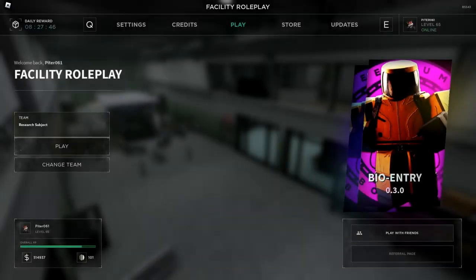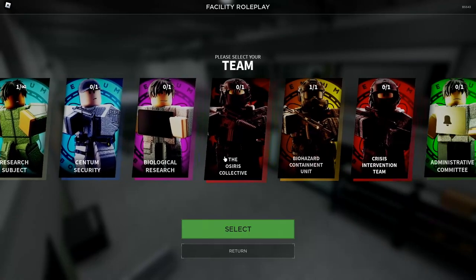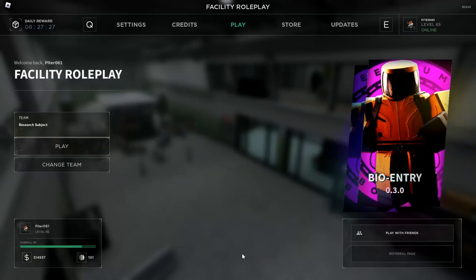This is the main menu. From now on we have to press the Start button to proceed further to the menu and the settings in it. There's pretty nice music in the background — the basic music of the facility roleplay. The play section has changed; from now on we are basically being forced to play as a research subject if we don't change the theme manually. To change the theme we press the Change Theme button.